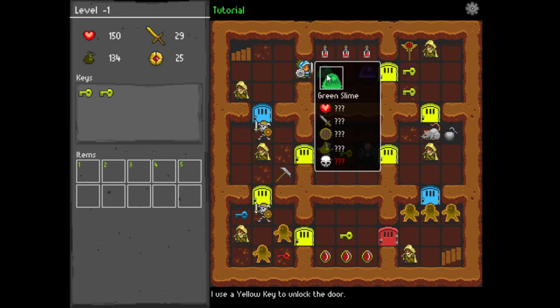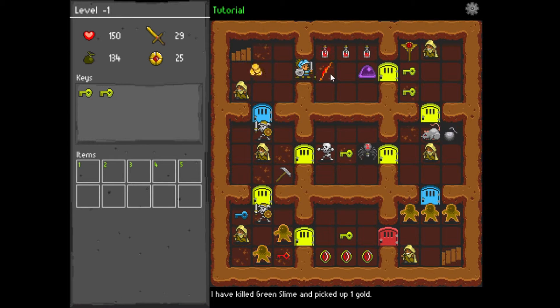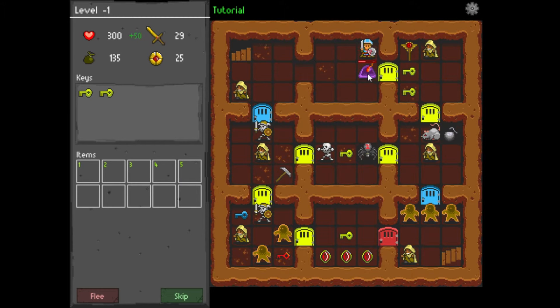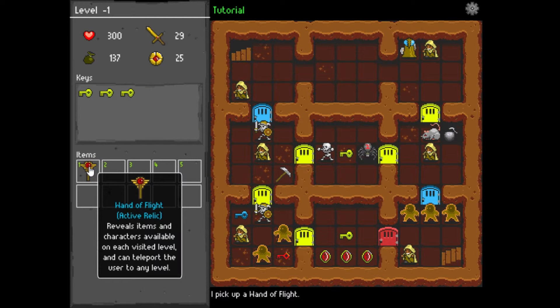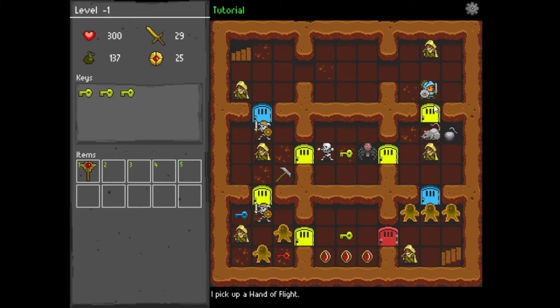Going through here and picking up some potions — that's helpful. Another 2 keys. There's an item that reveals items and characters available on each visited level, and you can teleport to any level. We don't need that yet, but good to know.